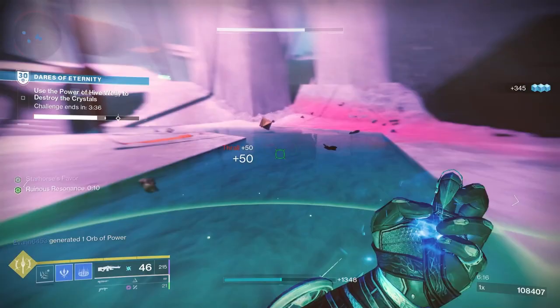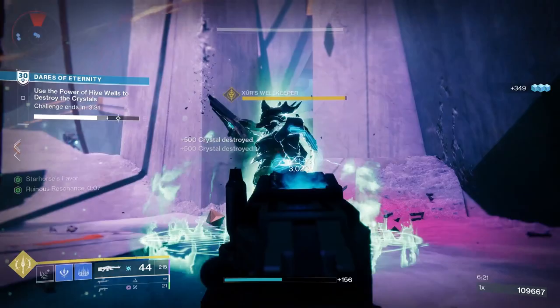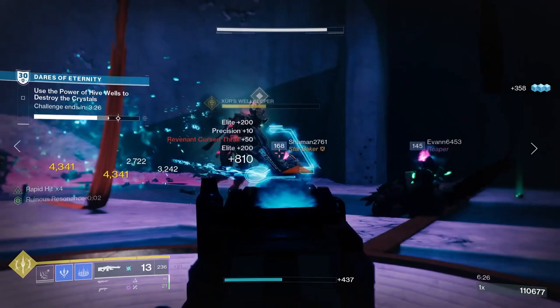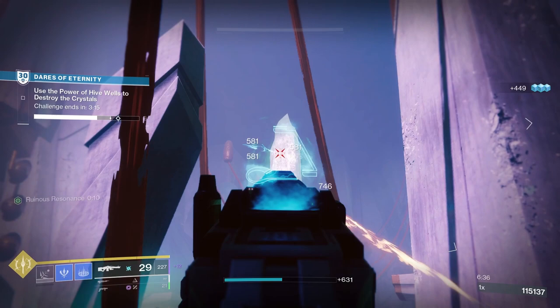For PvP, Arrowhead Break, Ricochet Rounds, Dragonfly, and High Impact Reserves is a decent roll. Arrowhead Break as already covered. Ricochet Rounds increases stability and slightly increases range. Dragonfly means precision kills create elemental damage explosions. High Impact Reserves means rounds at the end of the magazine deal more damage.